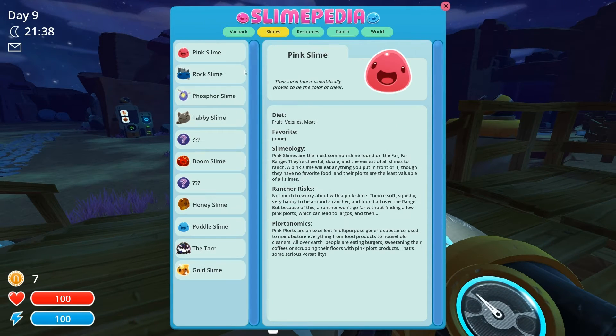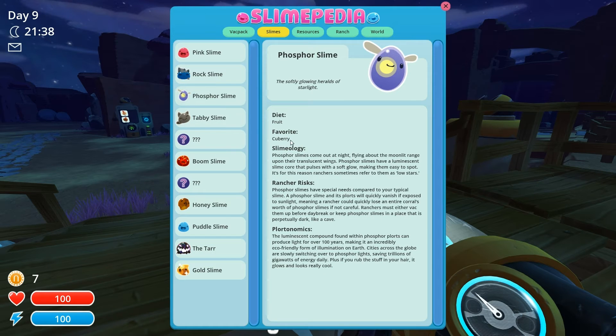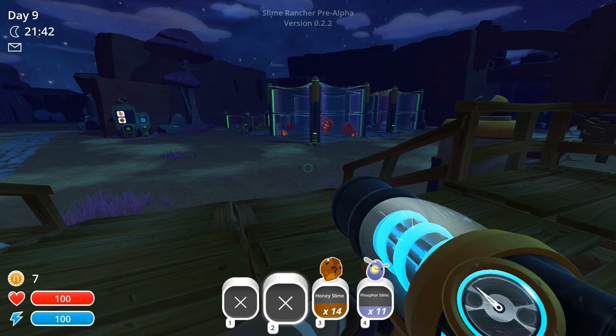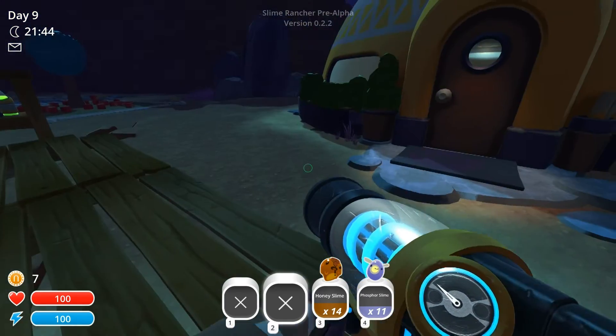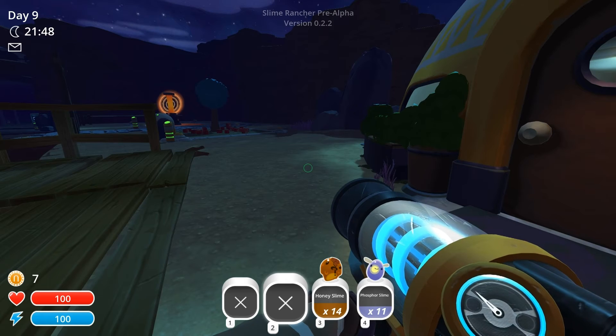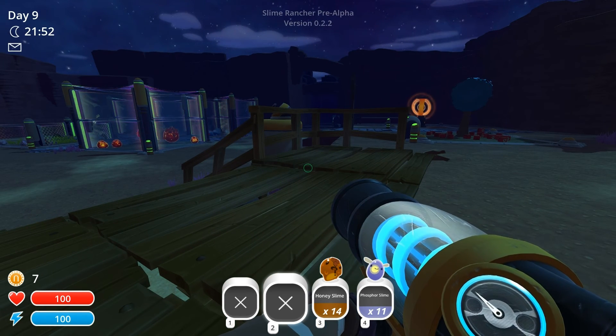Before we go, let's check what these guys eat. Honey slime — favorite: mint mango. It eats fruit, that's good, we've got loads of fruit. And the other one: phosphor slime — that also eats fruit. Perfect. So if we can get some money to feed these bad boys, we'll be making loads more money. Thank you ever so much for watching, guys — that's about the end of day nine. Brilliant stuff. Keep your comments coming in and let us know if you want to see more. Thank you ever so much. Have a wonderful day. Big hugs from Reinstein, bye bye.